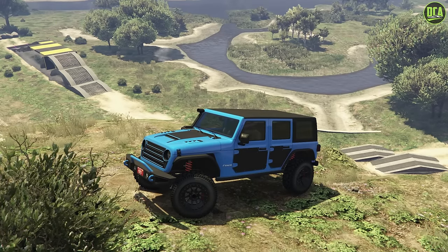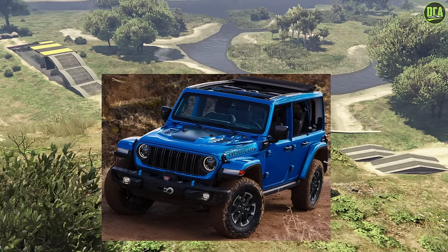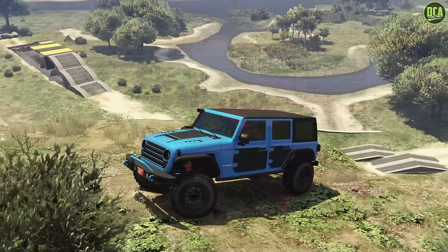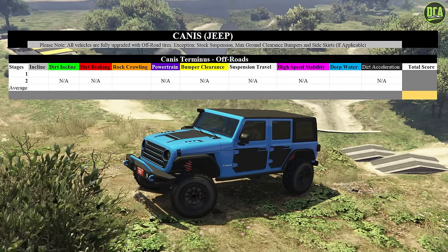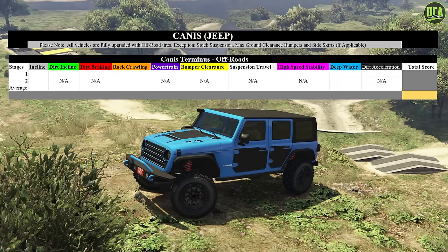The Terminus is primarily based on the 4th Gen Jeep Wrangler Rubicon and has a price of just under $1.9 million, so a very expensive Jeep. Let's see how it performs. The following points for each obstacle will be out of 10 possible points. This vehicle is fully customized with visual upgrades that provide the most ground clearance.